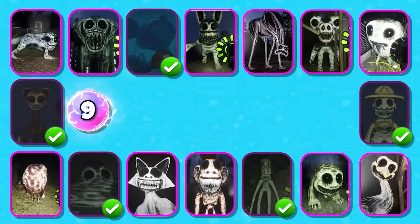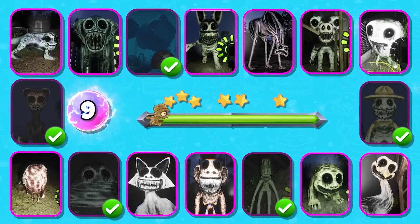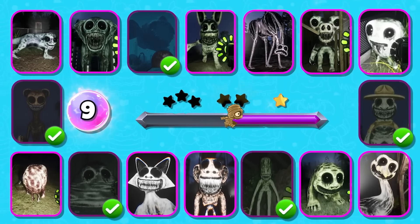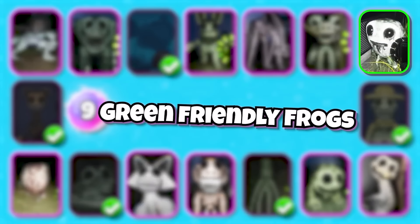Level 9: try to guess which character this is. Good job — it's Green Friendly Frogs.